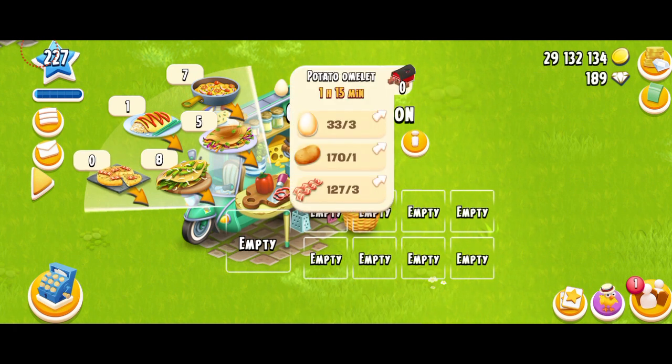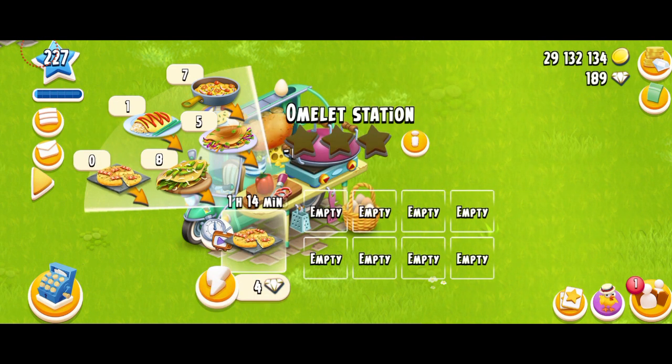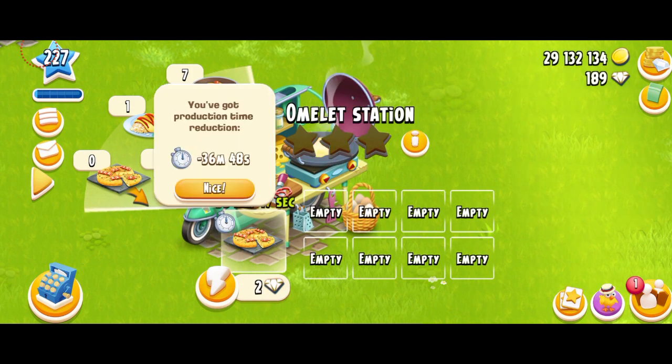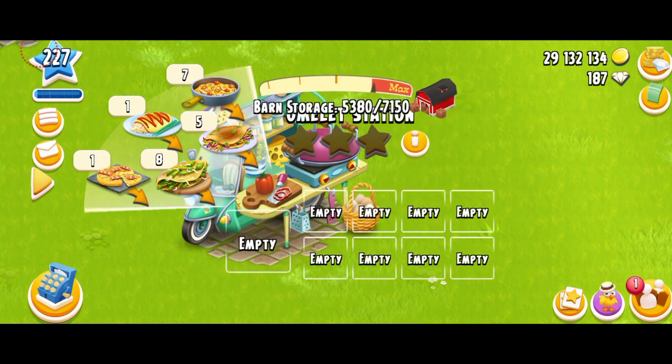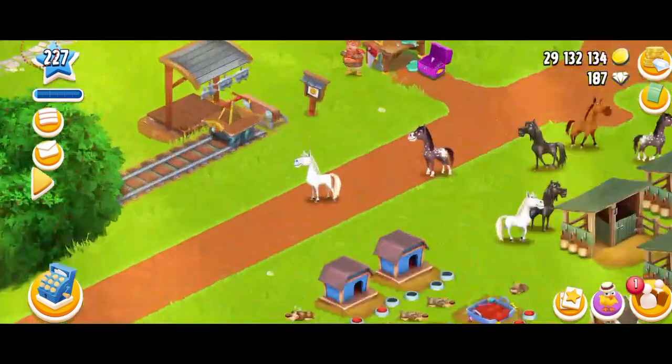The next one is the potato omelet. This is going to unlock at level 87. You need three eggs as usual, one potato, and three bacon. That's a really insane consumption of bacon and eggs in the game once again, so make sure you keep harvesting your pigs. It takes one hour and 14 minutes. Spending some diamonds to speed up — one potato omelet gives you 32 XP. That's about half of what the rice omelet gives. Not a lot of XP.